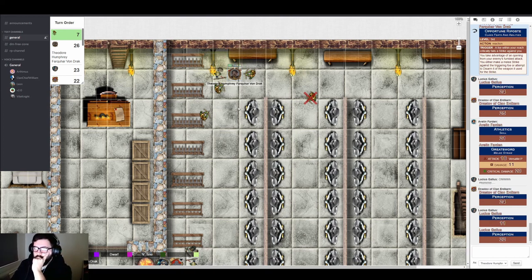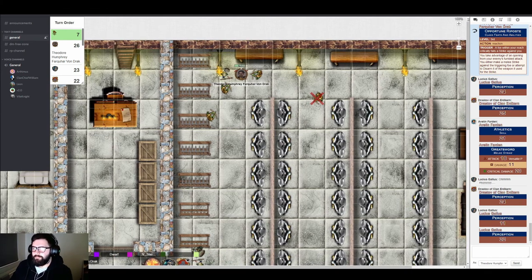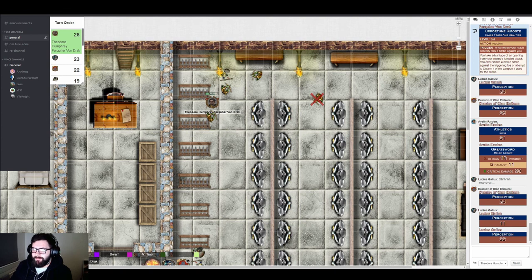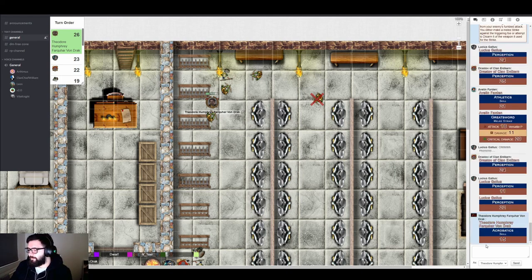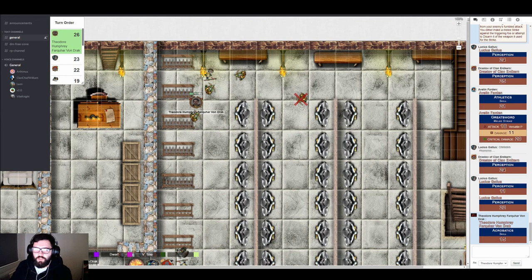Theo is still alive despite the critical hit. The table teases him about not rolling his dice where they can be seen. Theo announces he's going to jump to a new position — an acrobatics check. He rolls 15. The GM considers whether it beats the enemy's reflex DC — it will be against their reflex check. The one dude with a short sword tries to keep up with Theo, but the archer with a bow has no way to respond to melee repositioning.